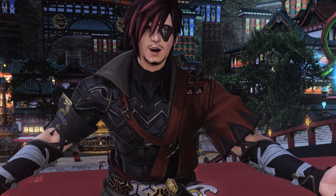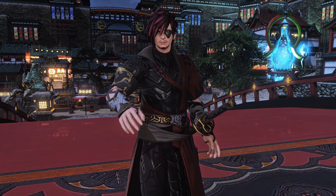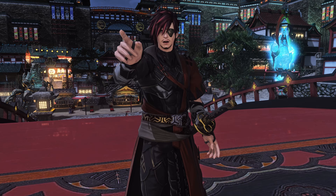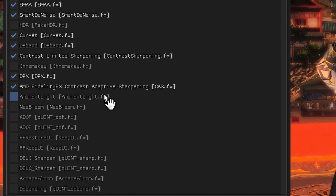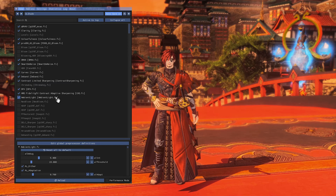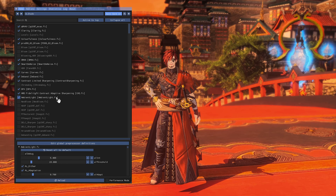At this point things will have gotten a lot darker, so DPX tries to match Final Fantasy XIV's original brightness levels. We're then going to use AMD FidelityFX Contrast Adaptive Sharpening to sharpen the image further and remove the rest of the blur. Every effect adds some form of blurring or edge smoothing, so we want to sharpen everything out. And don't worry — even though it says AMD, it doesn't matter what graphics card you're using. It's just the name of the sharpening effect. Finally, Ambient Light — to make light seem more natural in how it lights the area and character models, so you seem part of the scene rather than just moving through it.